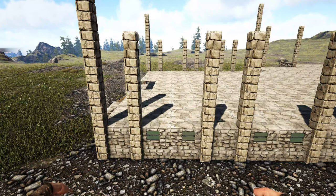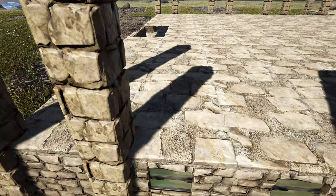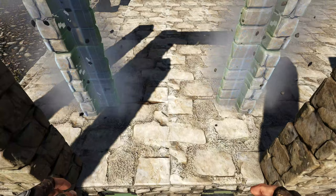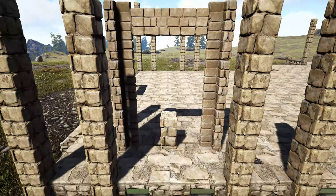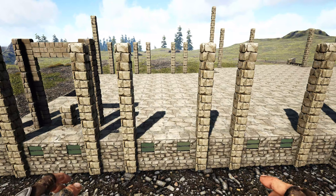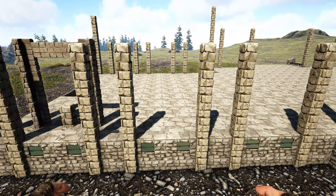Come to one of the spots where we have two greenhouse windows on the first level. On the ceiling above it, get out a wooden fence foundation and place it. Snap a stone dinosaur gateway to that fence foundation, and add a stone pillar in the middle. Go around the entire front and back side of the build and repeat this step anywhere there are two greenhouse windows on the first level.